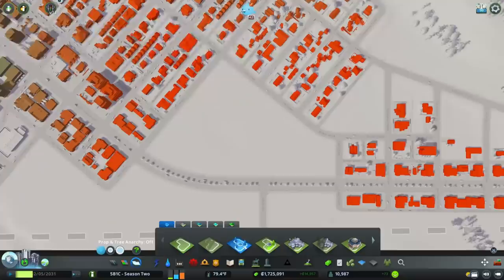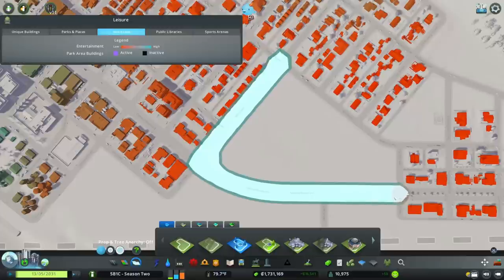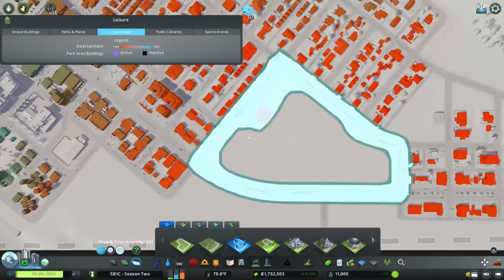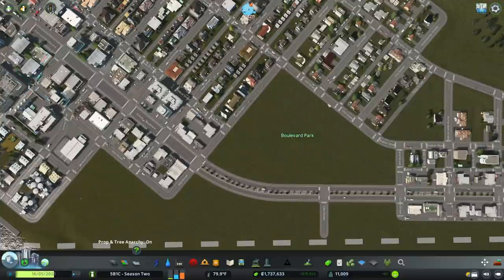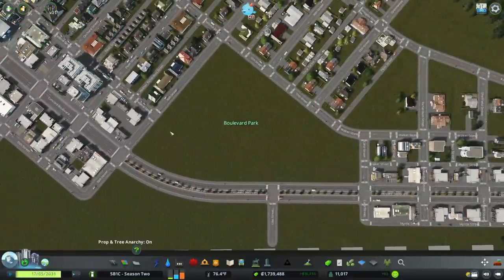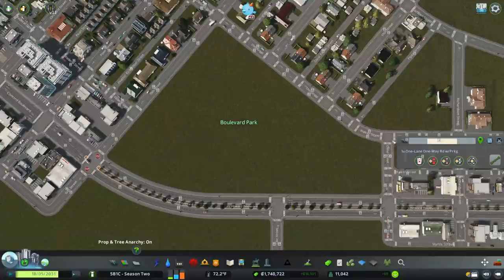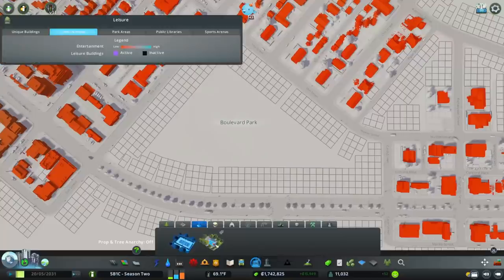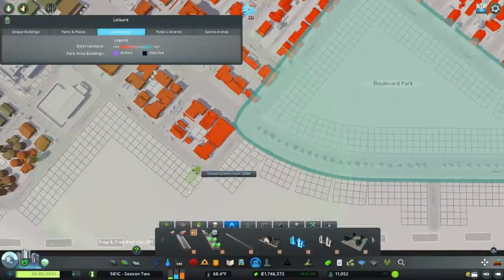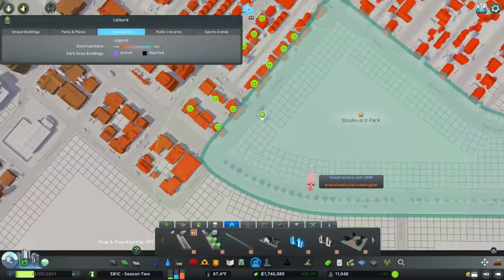Let's get started on this park. We want to create a park area and I'll just outline it using the roads as my guide — it doesn't have to be perfectly within, in fact sometimes it's good to have a little spillover because some buildings can't be placed next to the road otherwise. We're going to call this Boulevard Park since it's on Concord Boulevard. I want a walking path that connects this area together so that people on Federal Street can walk right on over to Concord Place and go right through the park. First I need to create a gate and set up a small one at Federal Street.